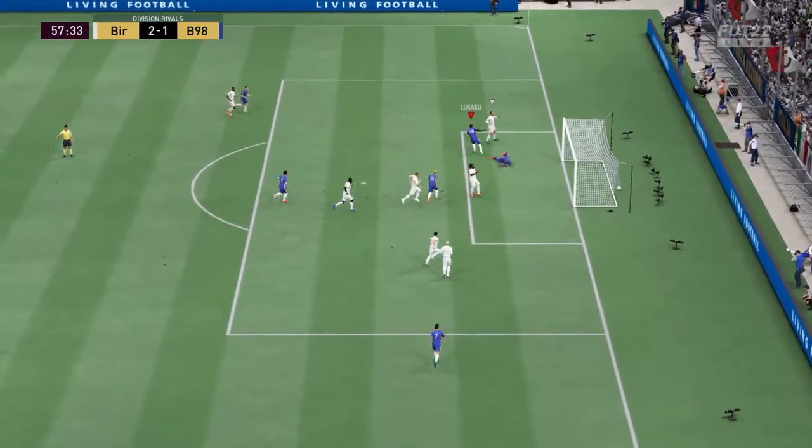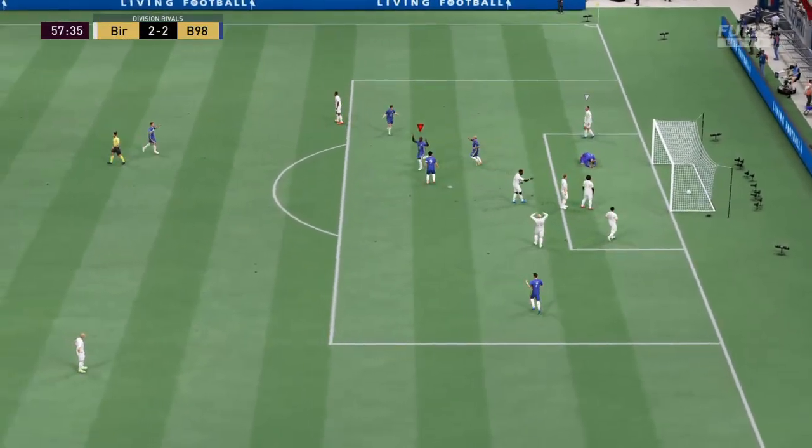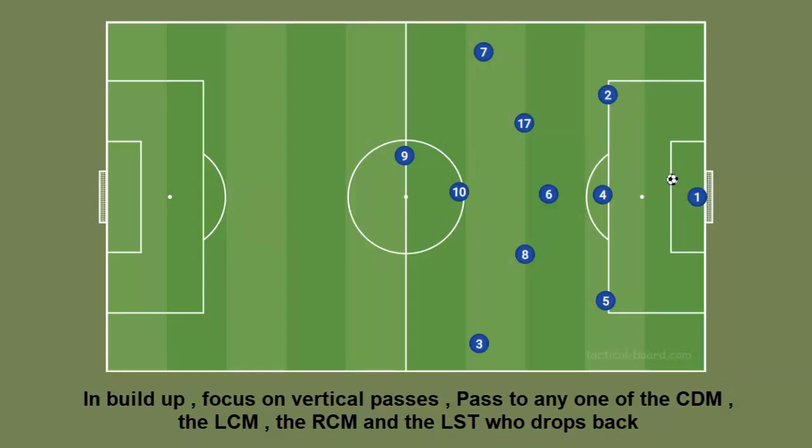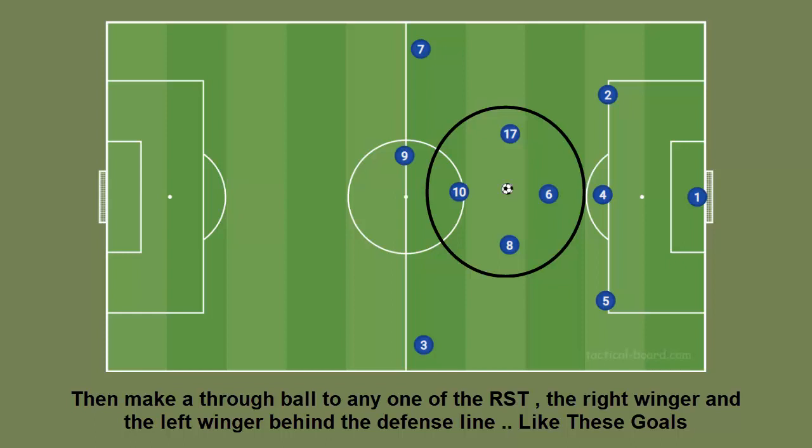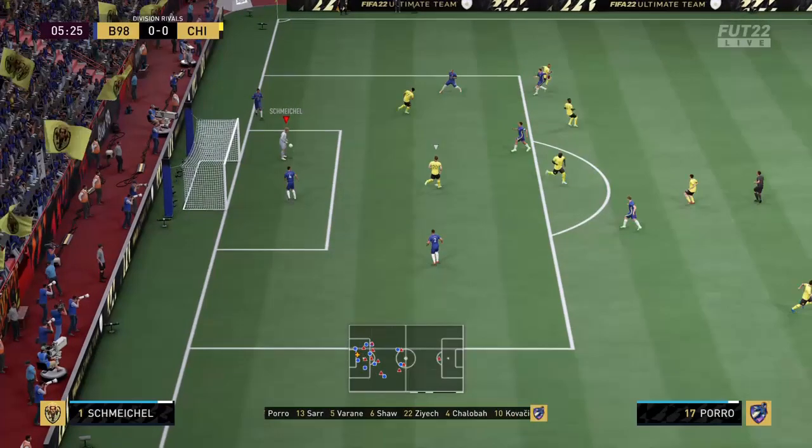In build-up, focus on vertical passes. Pass to any one of the CDM, the left CM, the right CM, and the left striker who drops back, then make a through ball to any one of the right striker, the right winger, and the left winger behind the defense line, like these goals.